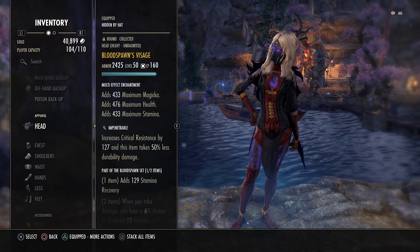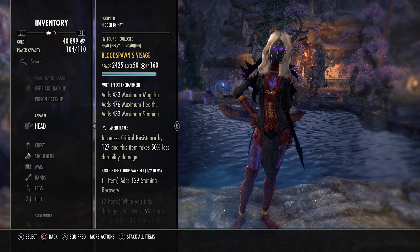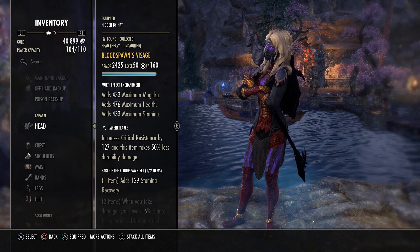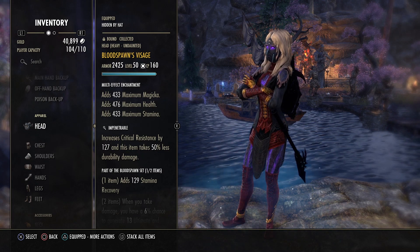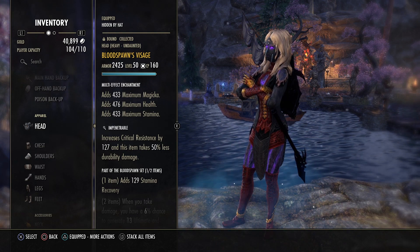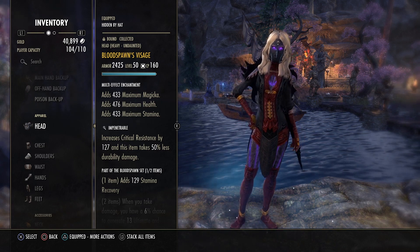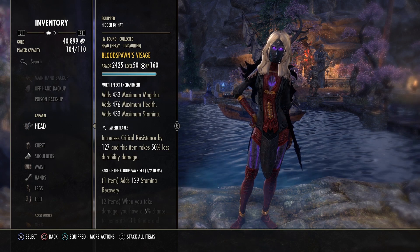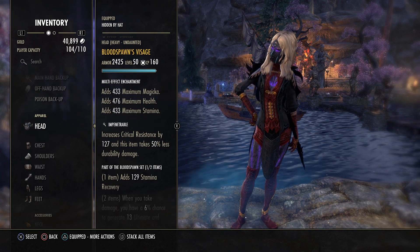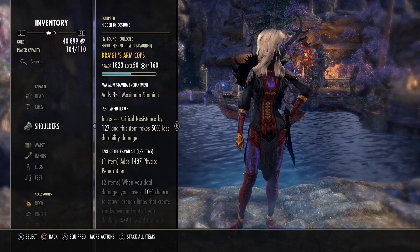The first monster set piece is Bloodspawn head in heavy, with a tri-stat enchantment and impenetrable. All 7 armor pieces are impenetrable. The big pieces — head, chest, and legs — have tri-stat enchantments, and the small pieces have maximum stamina enchantments. I'm running 6 medium, 1 heavy. If you play Wood Elf or Orc you can go 5 medium, 2 heavy for more resistance. For the shoulders I'm using Bloodspawn for stamina recovery; if you're comfortable with sustain you can swap it for Balorgh. The second monster piece is Slimecraw for extra physical penetration.